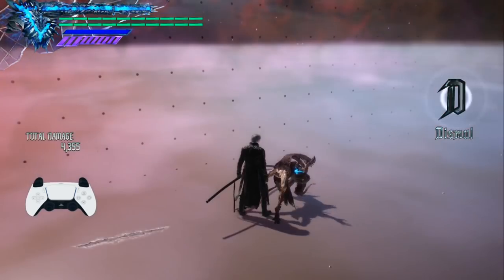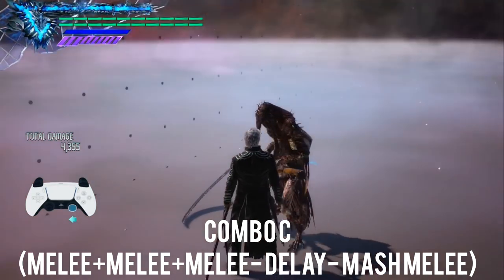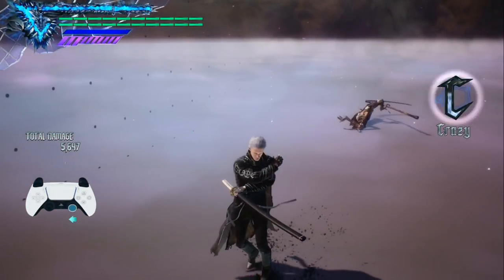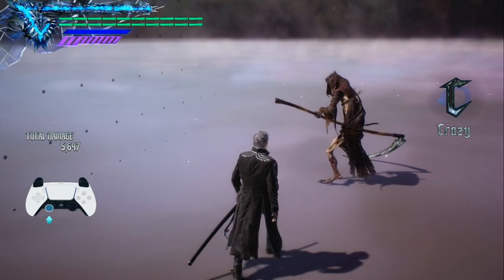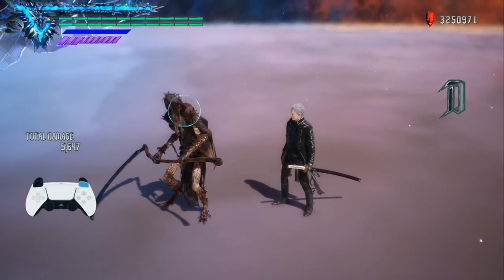Next up we move on to Yamato Combo C. This is three melee inputs followed by a pause and then some mashing. The longer you mash, the longer that sequence will go on. Vergil lets loose with a flurry of blows from the Yamato, slicing and dicing his enemy carelessly, culminating in a final move which throws the enemy quite a ways away.